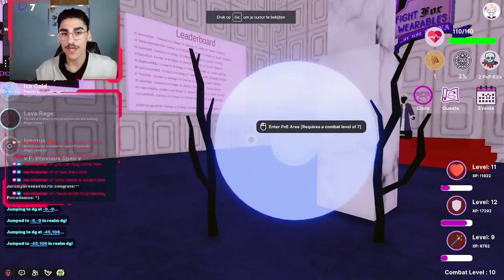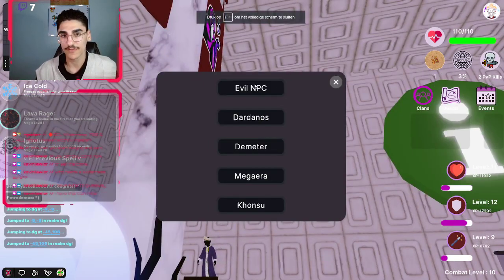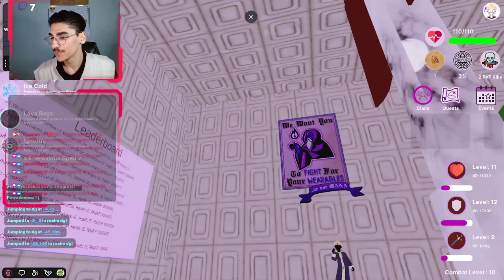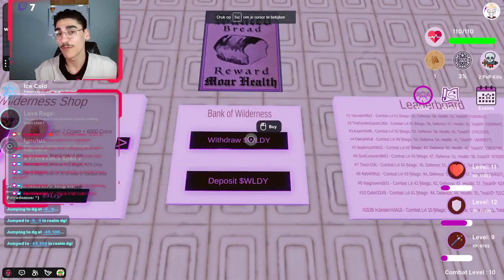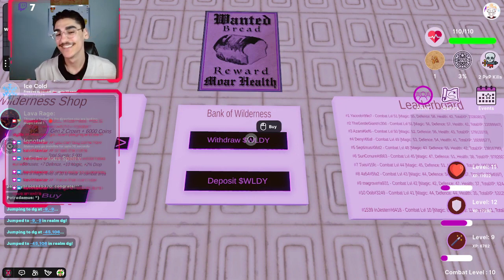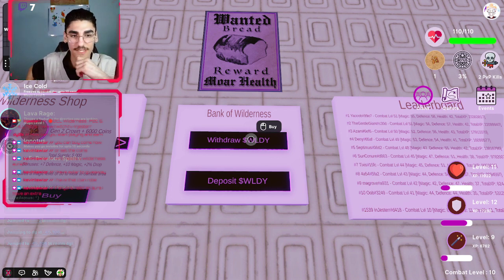You can also enter a PvP area, which is much more profitable. You have the clan rope — that one is sold out. If someone has a rope, they can invite you to their clan, and you can do clan battles and stuff like that.